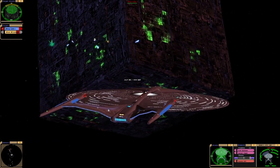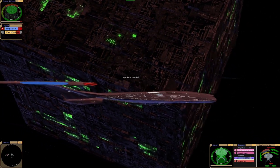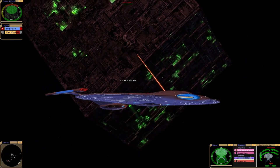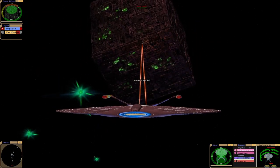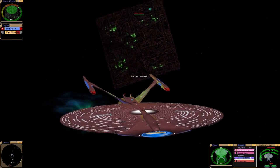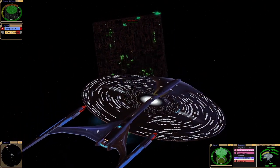Standard Quantums — not much effect, it's regenerating. Now that's interesting: the tractor beam, the bug tractor beam, is very effective on this ship. I'm going to try the advanced Quantums, see if they're any better. Our shields are holding, as you would expect from a ship from this century.